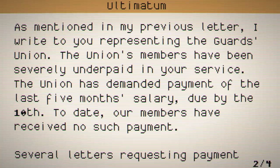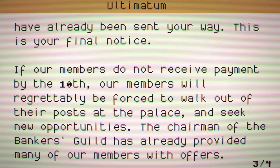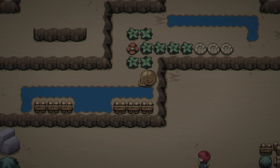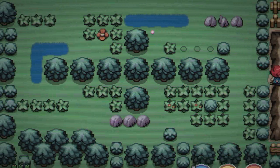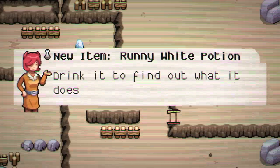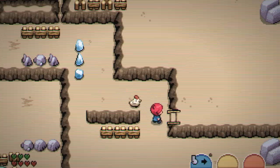Prince Daniel III, final notice. As mentioned in my previous letter, I write representing the Guard's Union. The Union's members have been severely underpaid in your service — the Union has demanded payment of the last five months' salary due by the 10th. To date, our members have received no such payment. If our members do not receive payment by the 10th, they will be forced to walk out of their posts at the palace and seek new opportunities. The chairman of the Banker's Guild has already provided many of our members with offers.